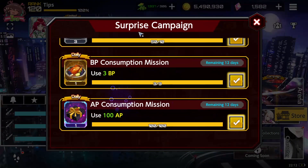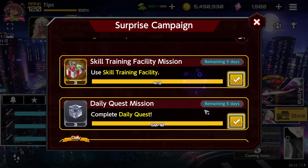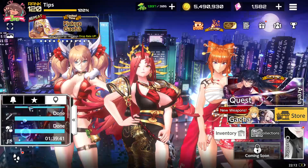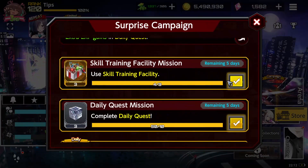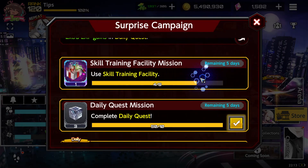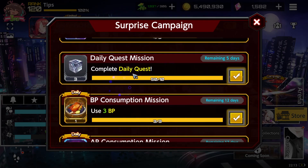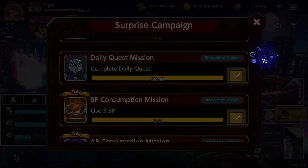We have special missions, as you can see here. It says use the training facility, the skill training facility, and we're gonna get this — with five completions we're gonna get a UR version of that item. If you complete the daily quest you're gonna get nano metal for skins.